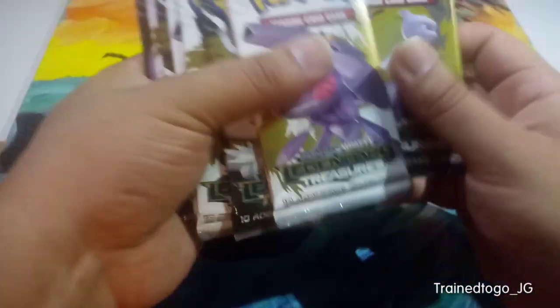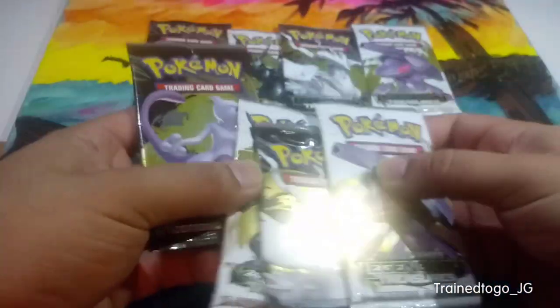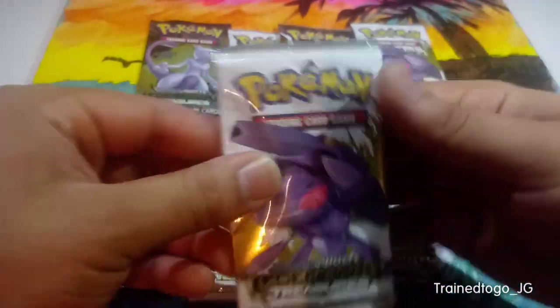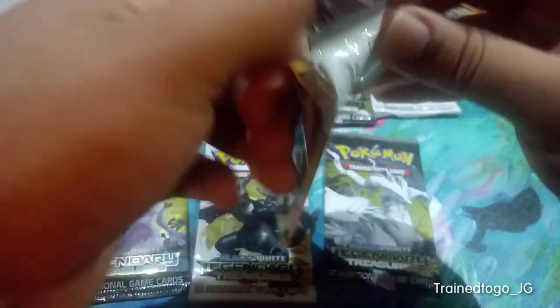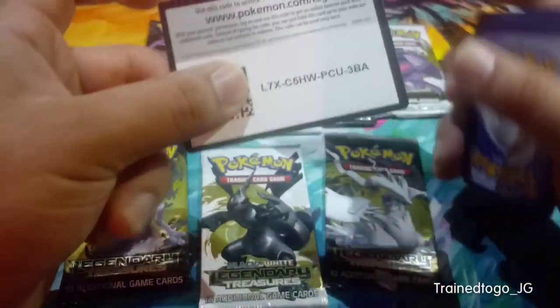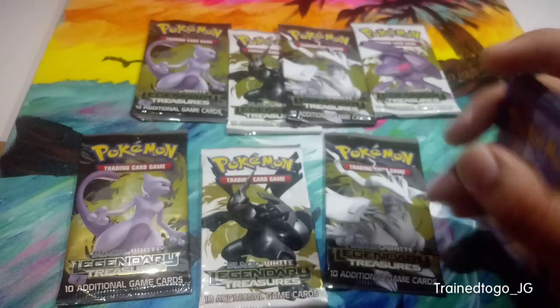Without further ado, let's get right into it. We managed to pick up eight packs this time, so we'll run through the pack arts and then run it back. First up we've got the Genesect pack art. Legendary Treasures was a really special set because it actually concluded the Black and White era — right here it says Black and White Legendary Treasures. This was the final set in Black and White. Here's a code for you.